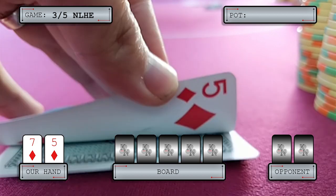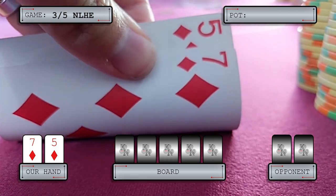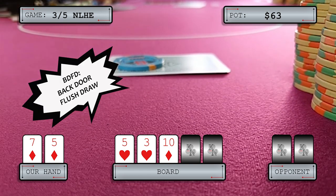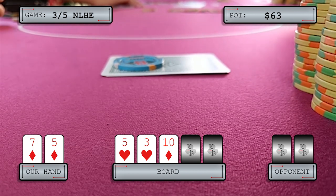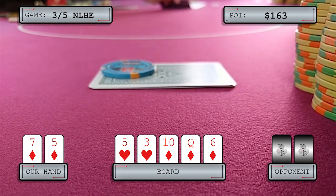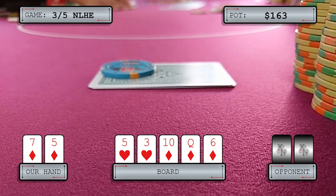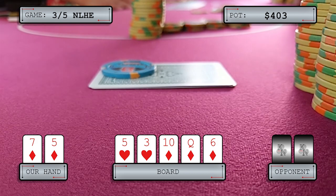Everybody loves a suited one-gapper, so here we go. We have seven-five of diamonds in the cutoff. Under the gun raises to 15, under the gun plus one calls, we call, and the big blind calls — going four ways to the flop of five, three, ten. We flop middle pair and a backdoor flush draw. It checks to the PFR and she makes it 25. Under the gun plus one calls, we call, and the big blind calls. The turn is the queen of diamonds — it gets checked around, but we pick up our flush draw. The river is the six of diamonds — bingo. It checks to under the gun plus one and he bets 40. Hoping he has two pair or maybe four-deuce, we make it 200. It gets folded to him, and unfortunately he folds. But we pick up that hand.